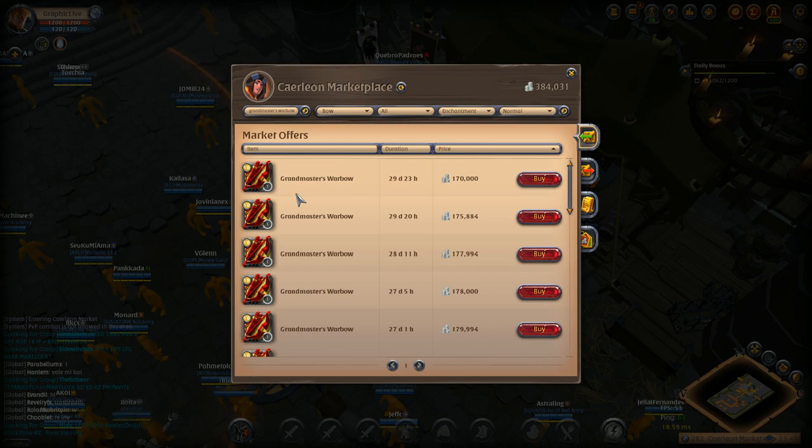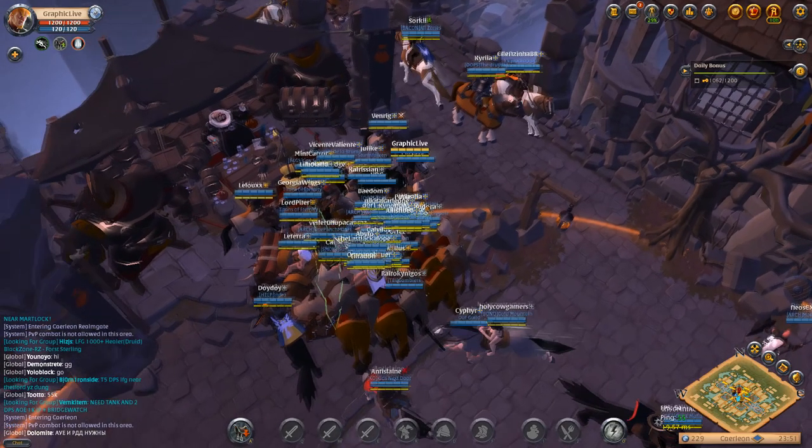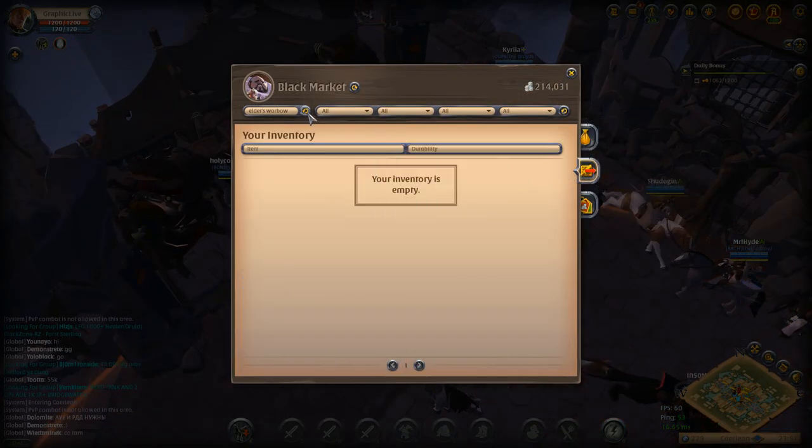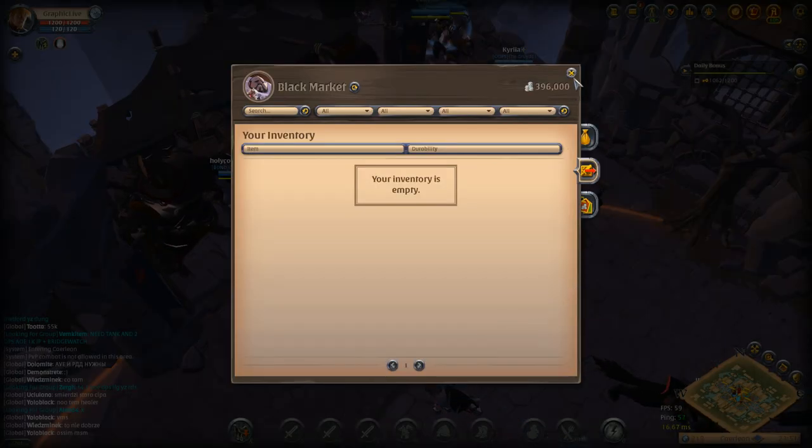I'm going to try to turn this money into character levels now — not using tones of insight or anything like that. I just want to show how I'm going to buy my gear without gathering. Black market trading doesn't level anything up in particular, so it's not great for progression, just silver — but it does work. I hope you liked the war bow example as we get started with episode 3.